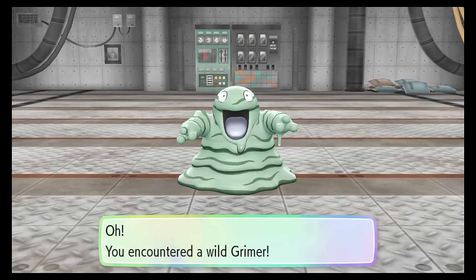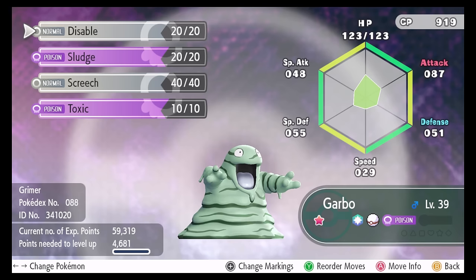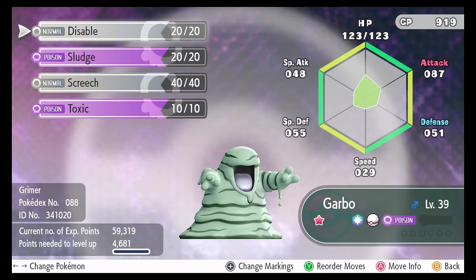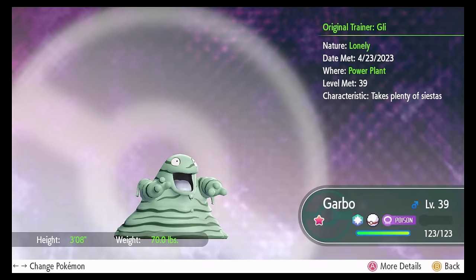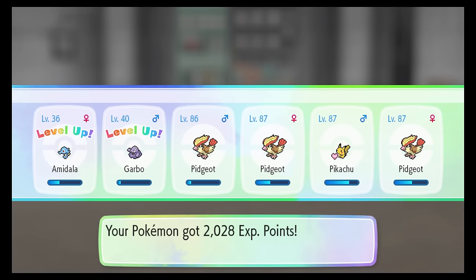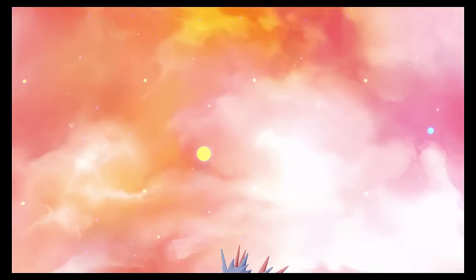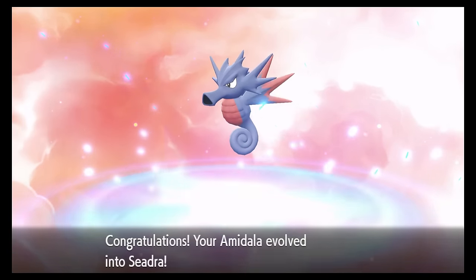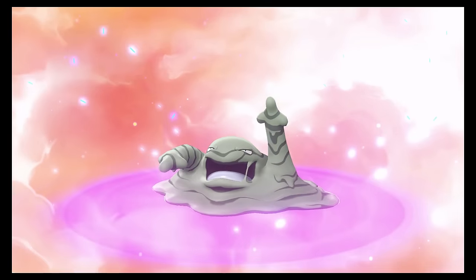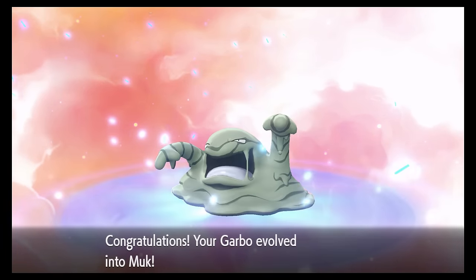I wondered if I would return to Sandshrew levels of unlucky, or stick to the average of about 100–200 encounters — fortunately it was the latter. At a catch combo of 176, my shiny Grimer finally appeared on 177. I nicknamed him Garbo, and Grimer and Muk have always been Pokemon I've really loved but rarely used. I used the extra EXP from my chain to level up, and Amidala evolved into a Seadra — an insanely cool shiny. Garbo also evolved into a Muk, and he was such a useful Pokemon, helping me out of some tough spots.